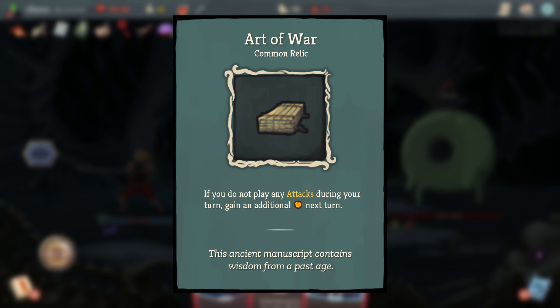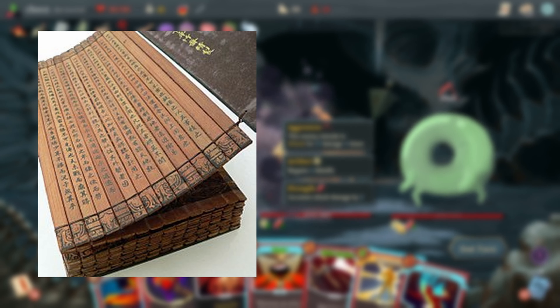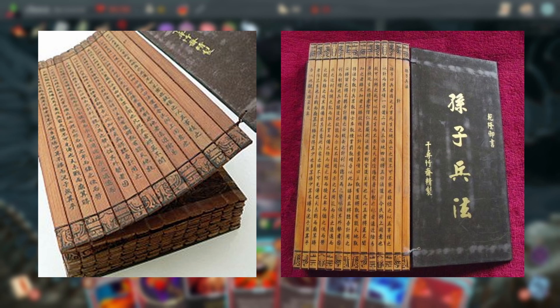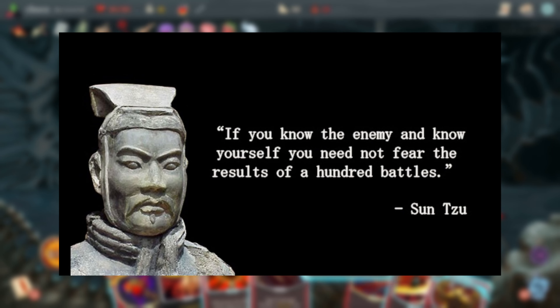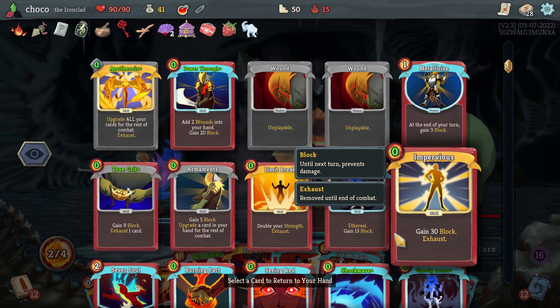Art of War references the book Art of War by Sun Tzu. Sun Tzu was a famous Chinese military general, and the Art of War was a book written by him detailing military strategy, tactics, and intelligence on the battlefield. The in-game effect of playing your skills and attacks strategically to gain energy reflects that pretty well. It's a really awesome reference and ties in well with the theme of the game.